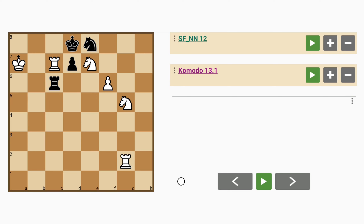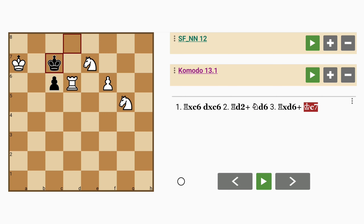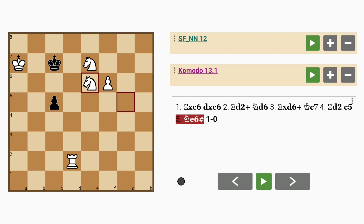Notice also that the rook on c7 is in a position to be captured by all three pieces: the king, the knight and the rook. So it seems like an option here is rook captures rook. Now if pawn captures rook, rook to d2 check, knight to d6, rook captures knight, king to c7, rook to d2 or anywhere along this file generally, c5 followed by knight to e6 checkmate.